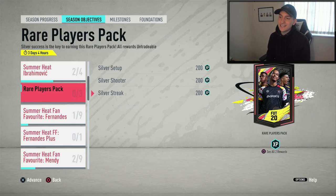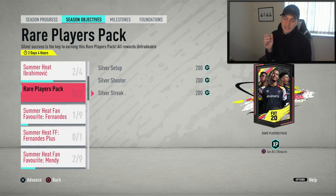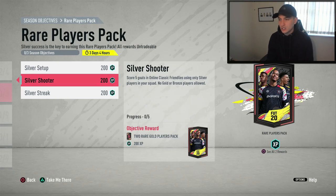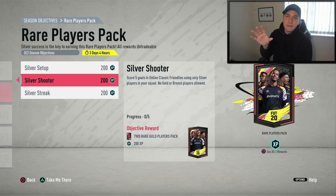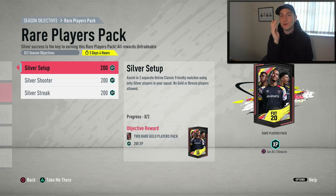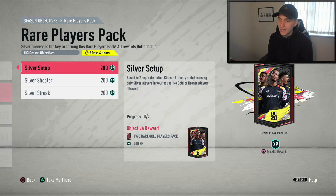You've clicked on this video because you want to know how to get free packs — some easy free packs. What you're going to do is go over to the rare players pack in the objectives. You can get this done in about three games. You basically need to assist in two online classic friendlies — friendlies aren't hard — and your entire team, including the bench, must be silver players. Score five goals in Silver Shooters as well.